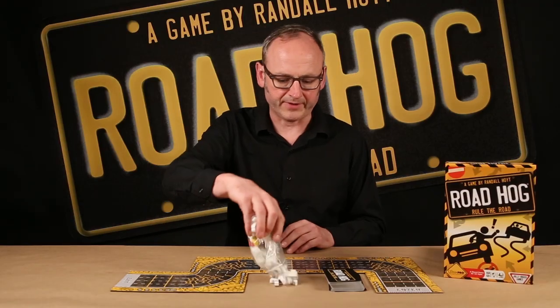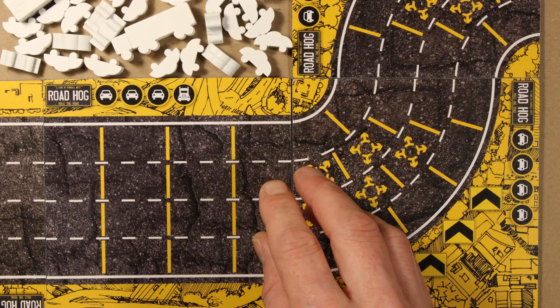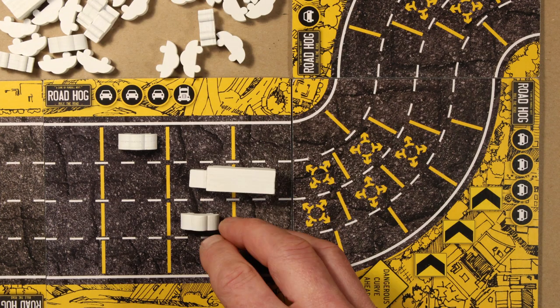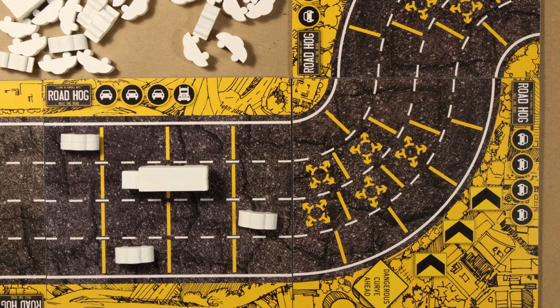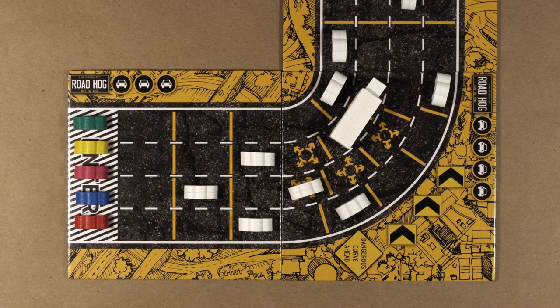Let's bring on the traffic. The road tiles have icons on them indicating the number of cars and trucks required. Place each vehicle in its own lane and space them so they are not side by side. Evenly distribute the traffic down the highway, then put the colored player cars on enter, and now you have a highway full of traffic.